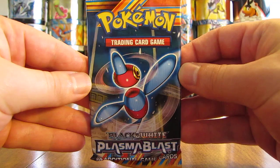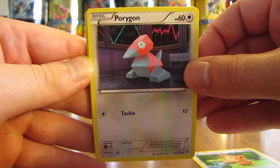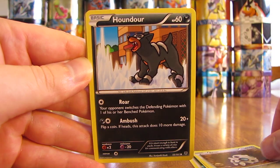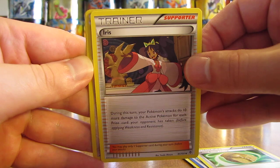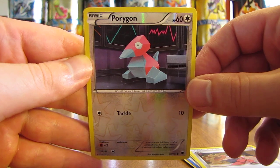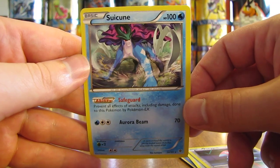Now we go to the Plasma Blast pack — Porygon Z on the cover artwork. So we have Teddiursa, there's a Porygon, Squirtle, Aerodactyl, Houndour, there's an Ursaring, Root Fossil Lileep, and Iris. The reverse hollow is a Porygon — so two Porygons in this pack, this one is just a common card. And then the rare in this pack is a Suicune, another non-hollow rare card, but a pretty good Pokemon in Suicune.